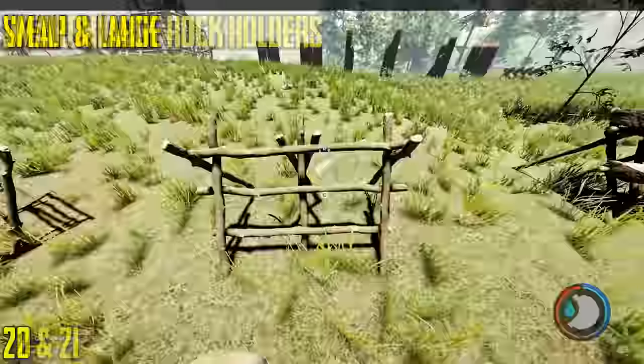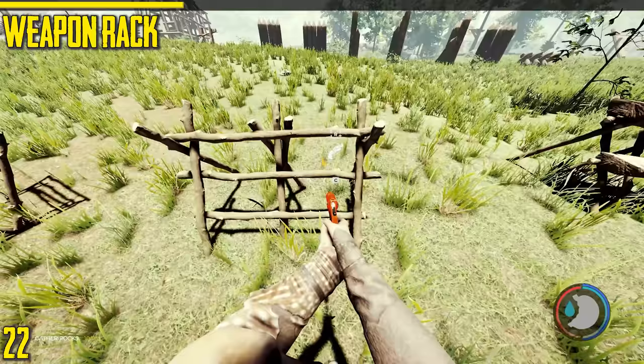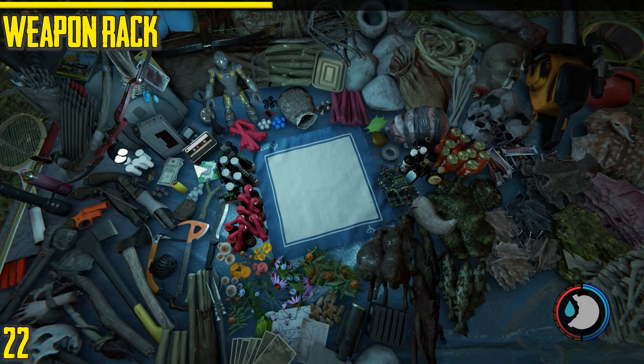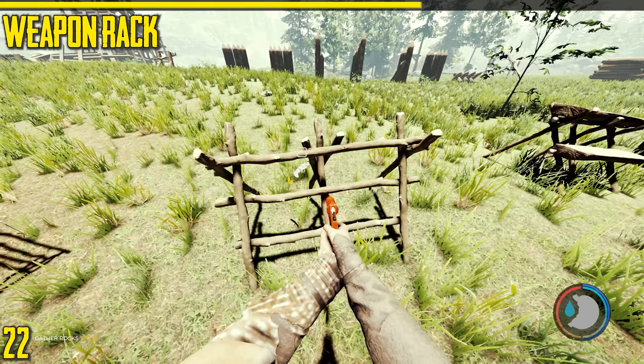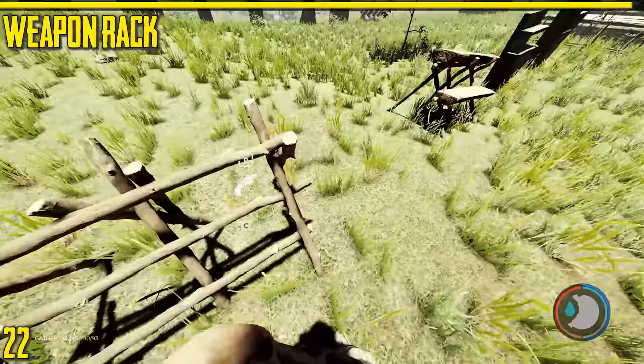Next is the weapon rack. It holds four weapons and is more for decoration — you probably want to keep your weapons on you. The storage system in the game works on a crafting map rather than slots, so you might as well carry your weapons. There are some weapons that don't store on it, and you'll have to use the ground weapon holder for those.